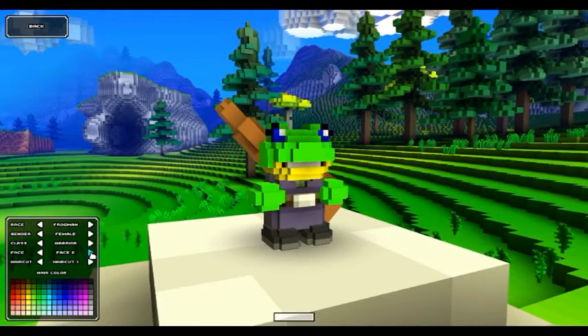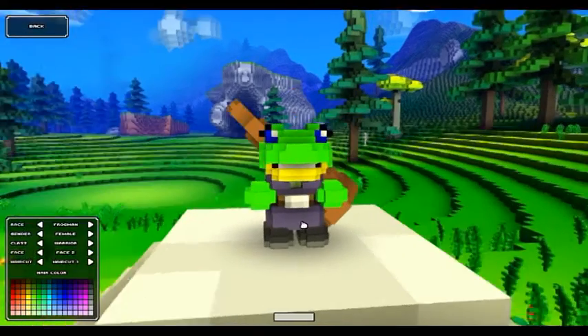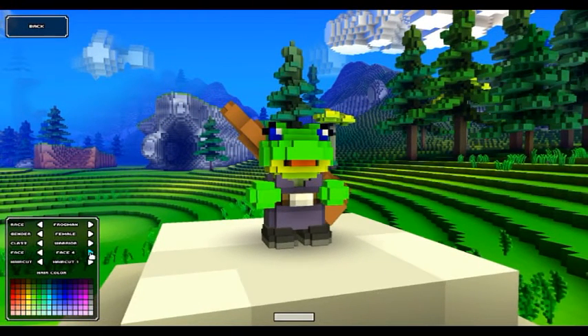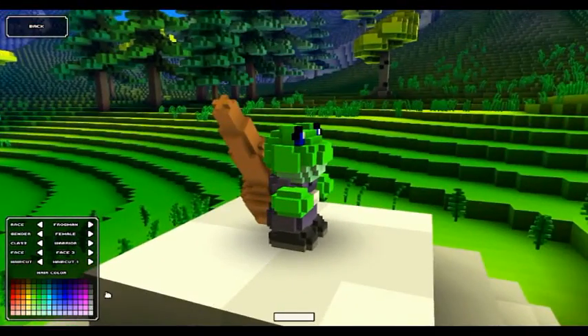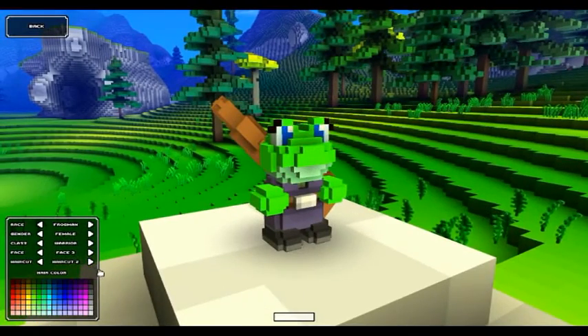There are different faces available, so you just choose the face you want. I don't like that one. I don't know what to pick — I might go that one. And then you can choose different haircuts. With frogs they don't have hair, so it just changes their eyes, really. Let's get that one. And you can choose different hair colors, of course.